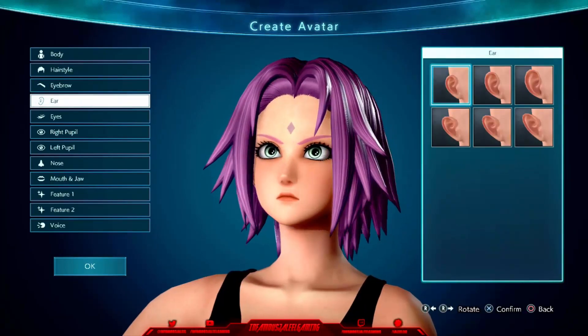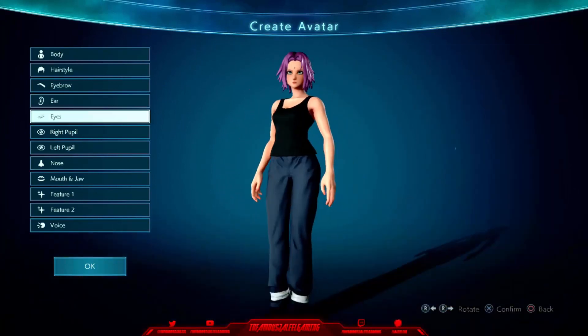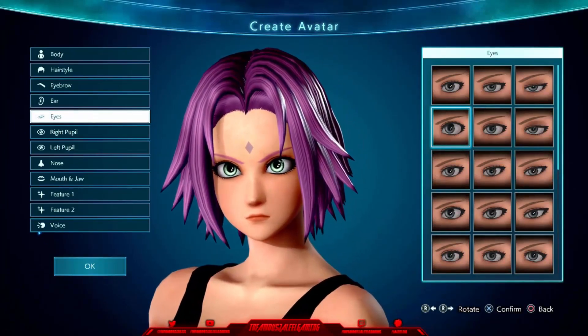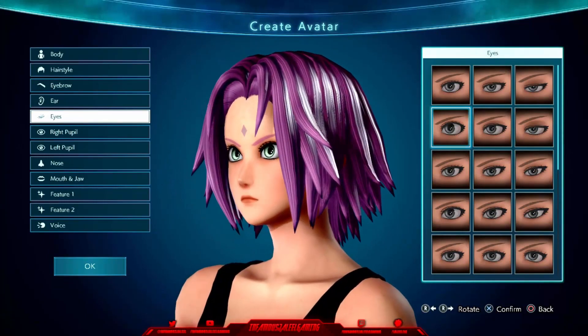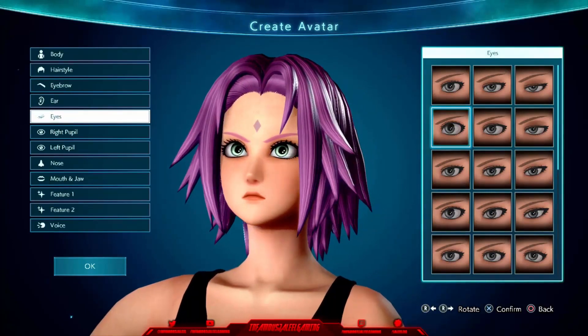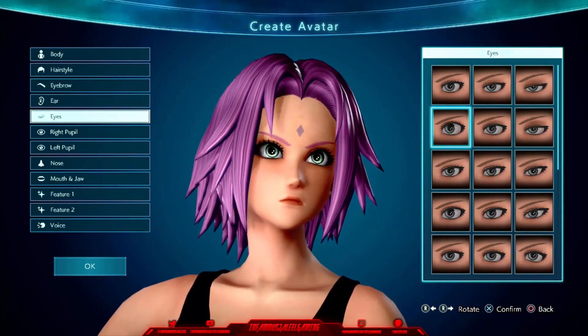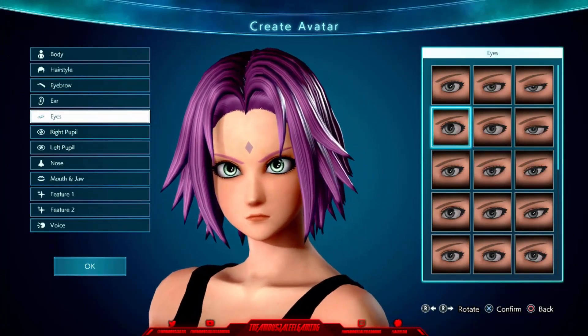When it comes down to ears, you guys know me — keep it really easy. It's covered up anyway, so go ahead and smack those small ears on. Then when it comes down to the eyes, it's going to be the first column, second row. The easiest one — she has big eyes, and look at the reference picture again, she has some really big eyes.